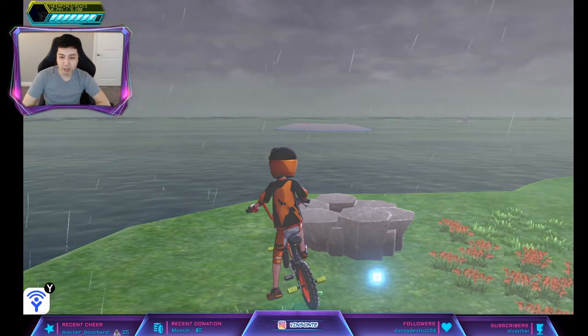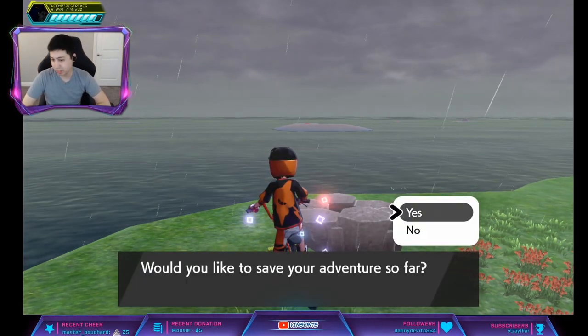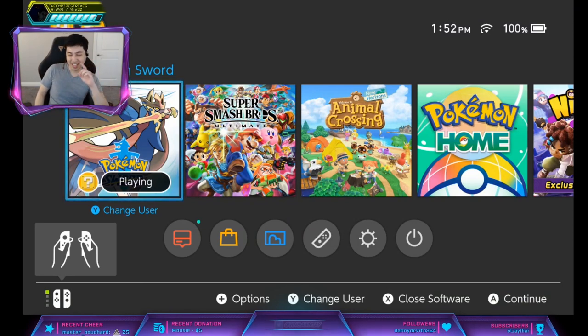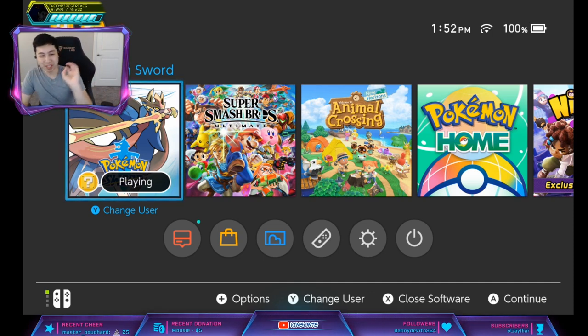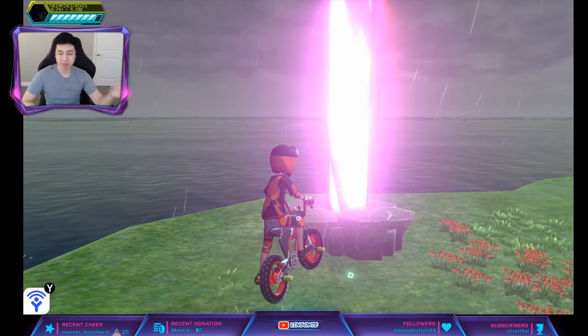We're going to do the trick where we want to spawn a purple beam — a rare beam, in other words. I got a purple beam because it lagged a little bit. So once you hit yes, you press home right away. If it doesn't have a purple beam, you close the game and go back in and do it again. But since we did get a purple beam, we're going to show you the time skip trick now.